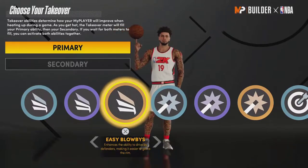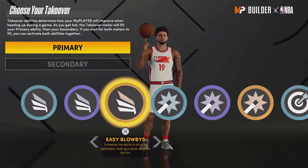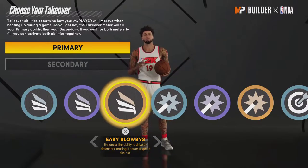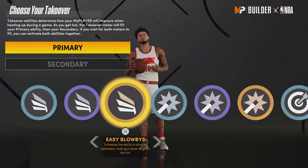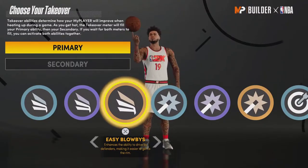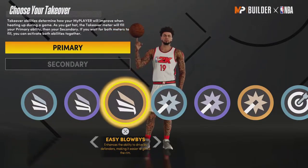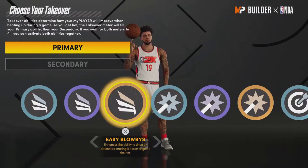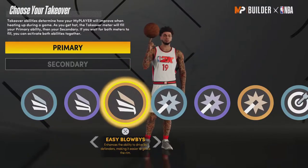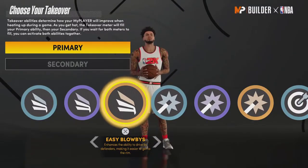Same with Blow Bys — people talk about this one, but the only reason it doesn't work for a lot of players is because you need high strength for it to actually work, which is stupid. If you don't have high strength, you can still get clamped very easily even with Blow Bys on. They should make it so you don't need such high strength, because there are guards in the NBA who are great at blowing by defenders just because of their speed and smaller frame.